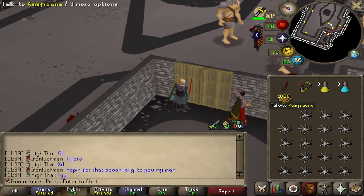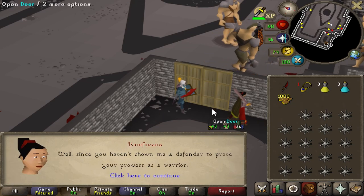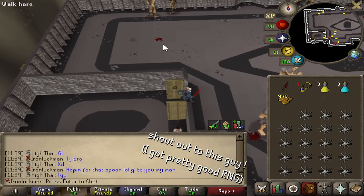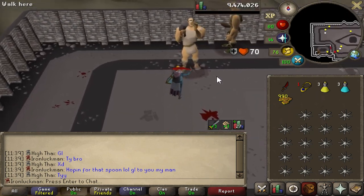Alright, here we go — a thousand tokens. Let's see what this gets us. I have to — yeah, okay, here we go. Thank you, release some of those bronze defenders for me. Thank you very much. I shall go in and farm them up.